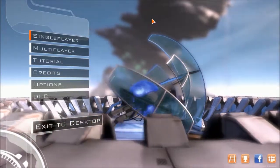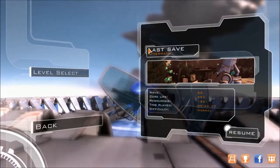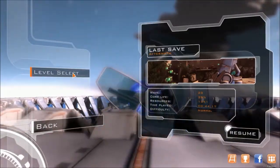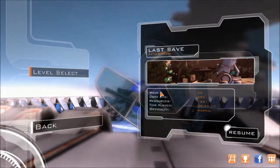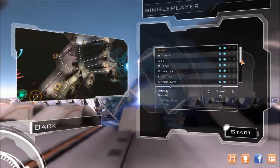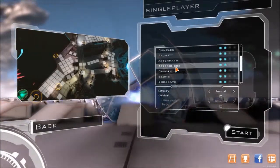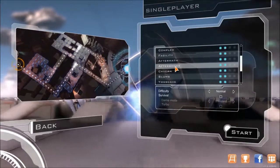Hey everyone, I'm DeadHand and this is Sanctum. Let's go ahead and hit single-player. Last episode things did not go that well. I don't know if you saw - core life 29 - and then we actually died a couple ways after that. One of the bosses got through and I thought he only took like 10%, but he ended up taking at least 26% because that's how much we had left.